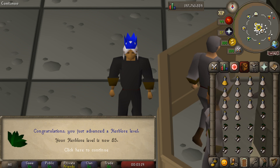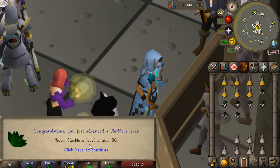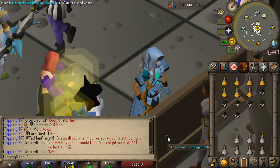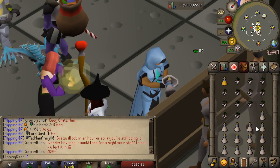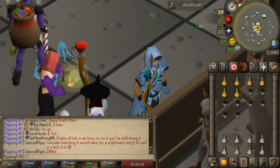There is 85 Herblore where we can now make the Zamorak mix. And there's 86 Herblore where we can now make the stamina mix and Divine Bastion. Now that's all I'm going to be doing for now because we have a really interesting set of offers that finally just completed on my flipping account. I have a really interesting training method — more so money maker — that finally has all sorted itself out and we're ready to go with it.